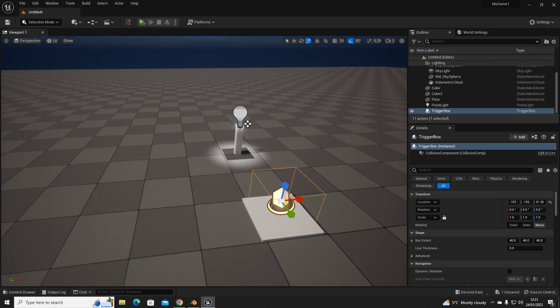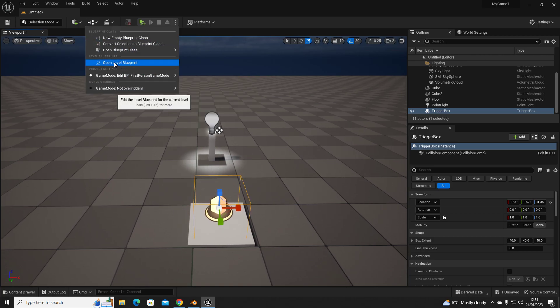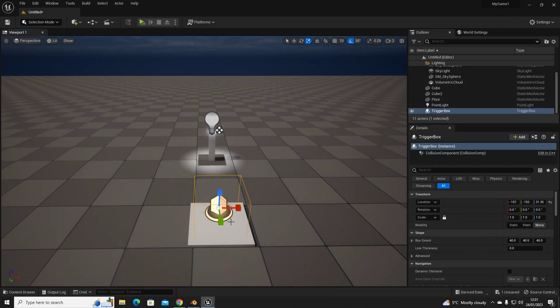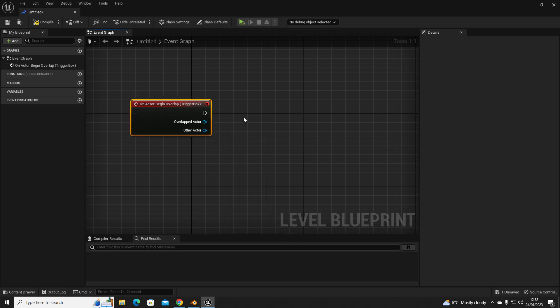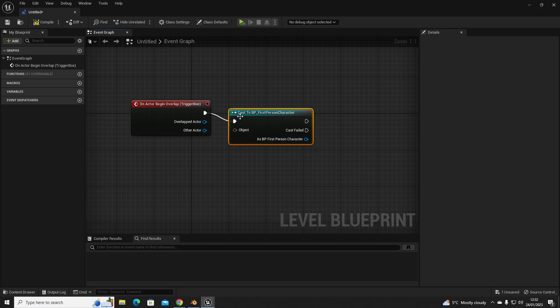We have our trigger and our light, but we don't want to trigger this unless something else has happened first. So we go into our level blueprint. From there we'll add a reference to our trigger box — highlight it, right-click, and go to 'Add Event > Collision > Begin Overlap'. It's the same process as the other tutorial. Then we cast to the First Person Character.